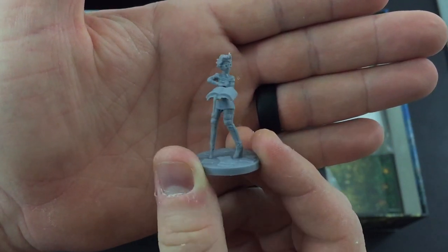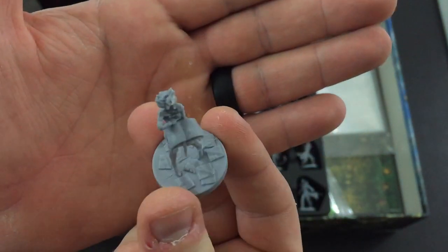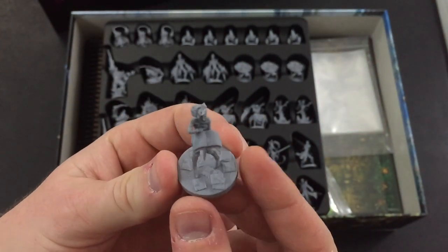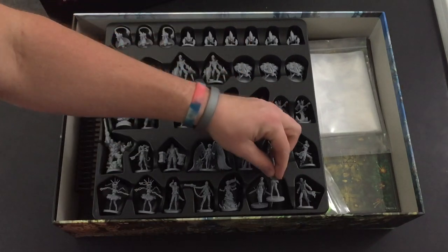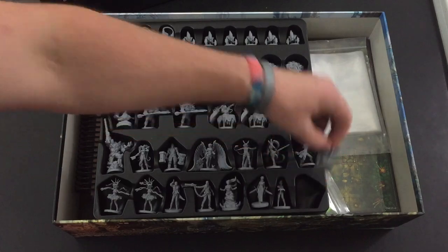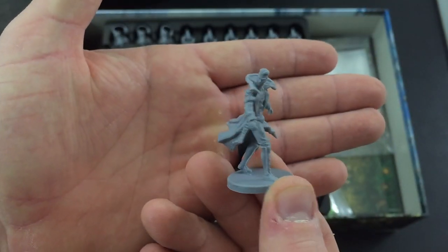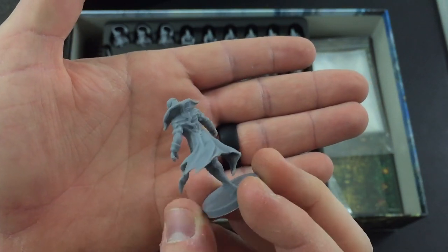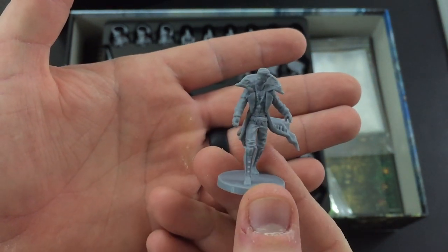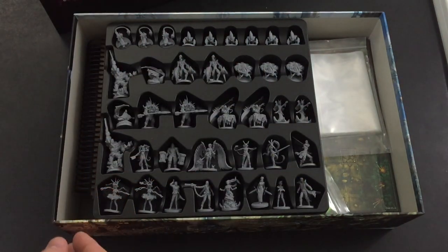There's definitely a preference for oversized weapons in this world. Here's what must be more of a spellcaster type with just a book and no other weapons - look at all those pages, that's a neat little touch. And then this other guy with no weapons either, so maybe another spellcaster. The artwork on these minis continues to be just absolutely phenomenal.